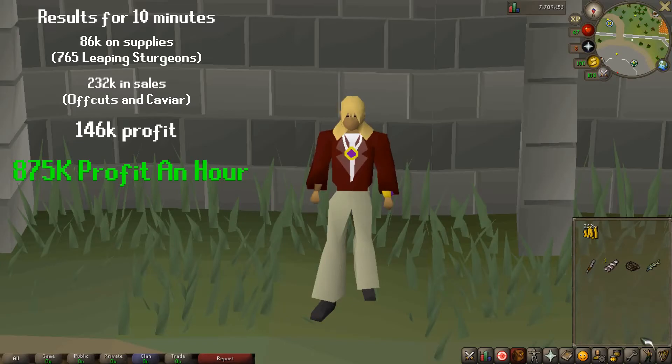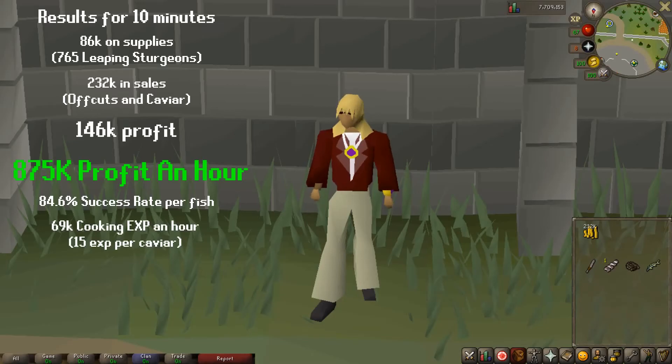We got an 84.6% success rate per leaping sturgeon in that 10 minutes. We also got 11.5k XP in that 10 minutes, which comes out to roughly 69k XP for cooking per hour. So that's pretty damn good.